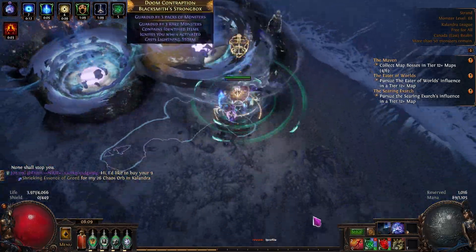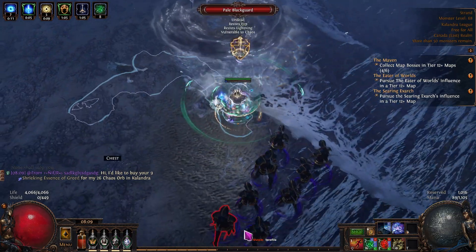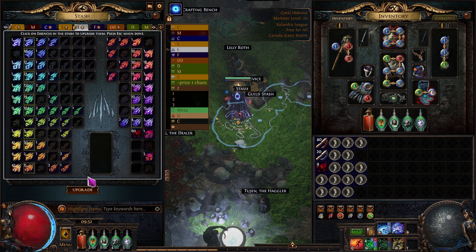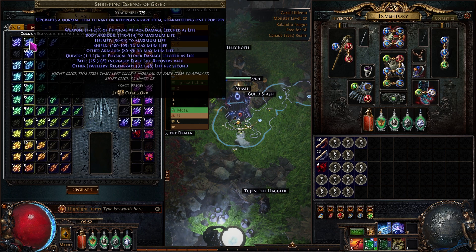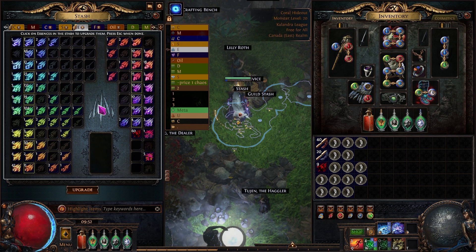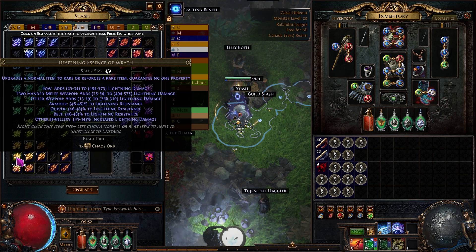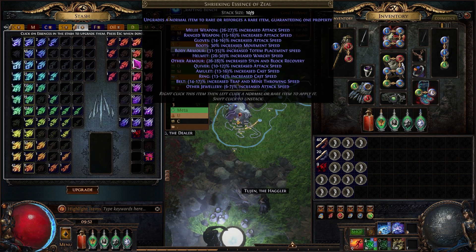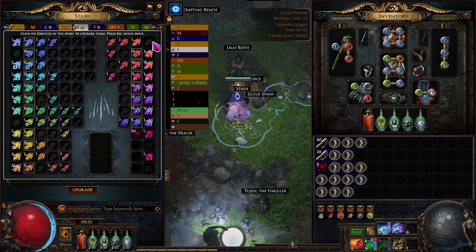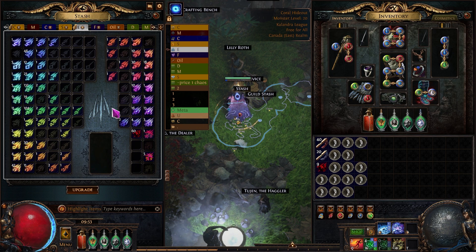Now that we've run our maps and have a bunch of different essences, what exactly are we going to do with them? In most cases, people want to buy shrieking essences — the second-to-last row. In our essence tab, we're going to click upgrade and upgrade every single tier of the lower essences all the way up to shrieking. You do not want to accidentally click on your shrieking essences and upgrade them to deafening, as in most cases you're actually losing money. The exceptions are Deafening Essence of Wrath and Deafening Essence of Loathing — always upgrade all of your shriekings into those and sell them as deafening.